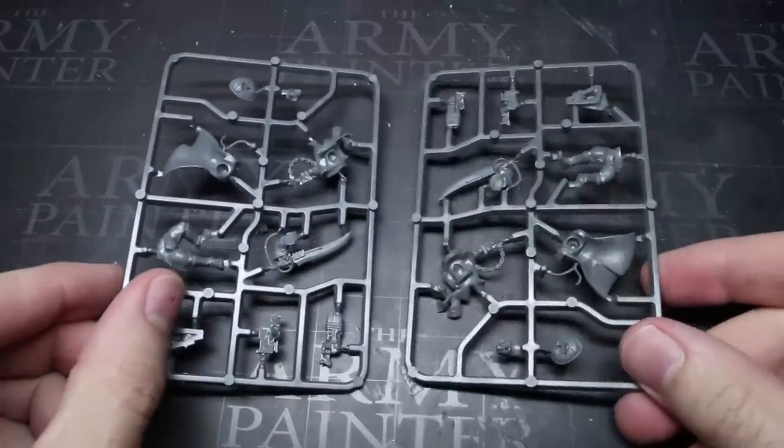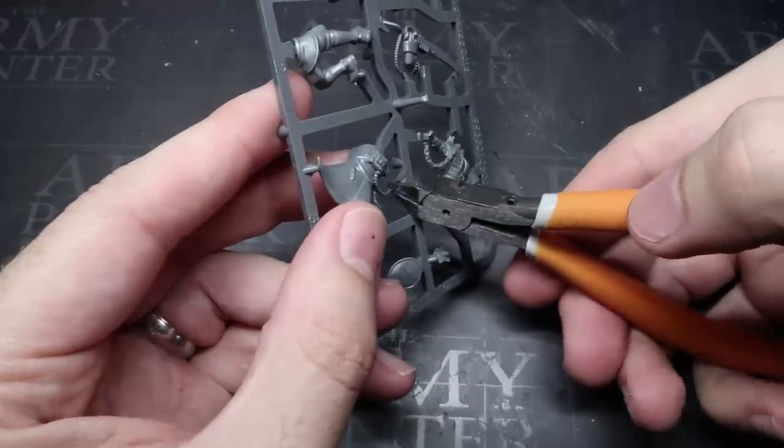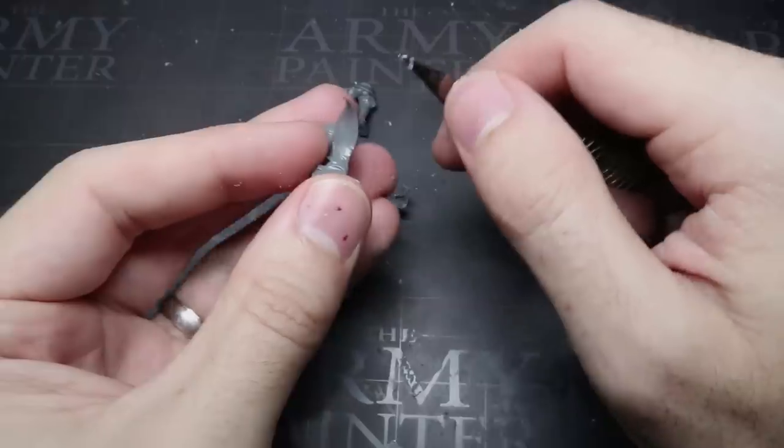Let's start the conversion. We have two Commissar sprues here which will be serving as the basis for both of our Admirals. This is partly because they're already fairly naval looking, and also because I already have two of these left over from my many Astra Militarum Start Collecting boxes that still remain unassembled. It will be interesting to see how differently the results look even though they're basically the same base kit. Let's begin by removing all the components from the sprues and cleaning those up.